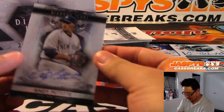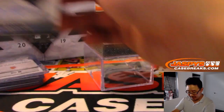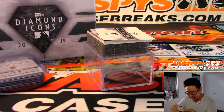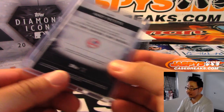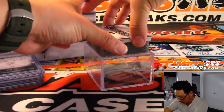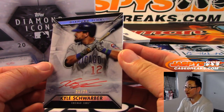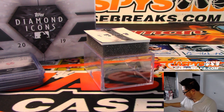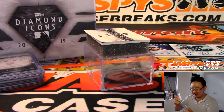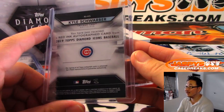There's Andy Pettit, old Yankee Andy Pettit, 18 out of 25. Red Ink Autograph, Kyle Schwarber, 21 out of 25. I know the sun just — we've got the AC right there. Got a big vent right above my head. Kyle Schwarber.